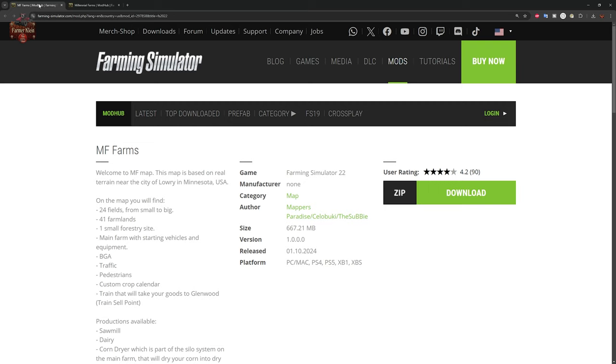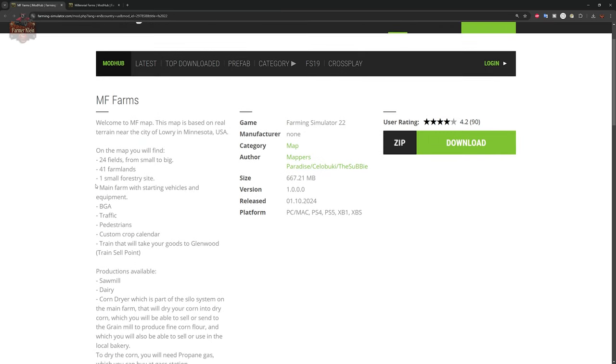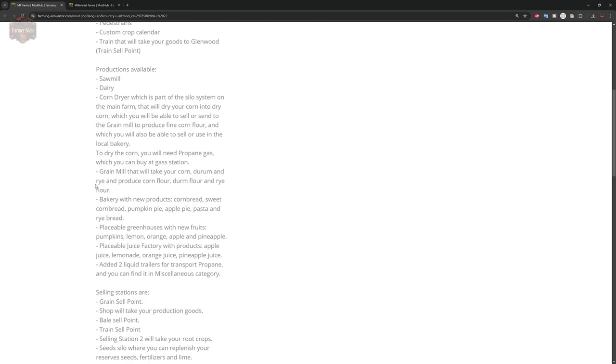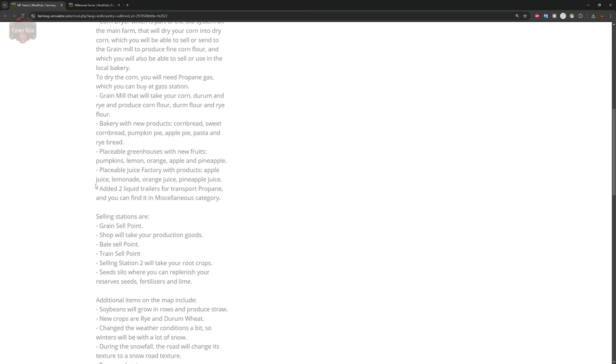We're going to be using the MF Farms map for this video because it is the most accessible to the largest player base. From the description: welcome to MF Map. This map is based on real terrain near the city of Lowry in Minnesota, USA. On this map there are 24 fields from small to big, 41 farmlands, one small forestry site, a main farm with starting vehicles and equipment, BGA, traffic, pedestrians, custom crop counter, and a train sell point to take your crops to Glenwood. You'll find a sawmill, a dairy, a corn dryer, a grain mill, a bakery, placeable greenhouses, a placeable juice factory, and two custom liquid trailers for the transport of propane.